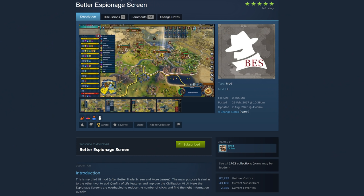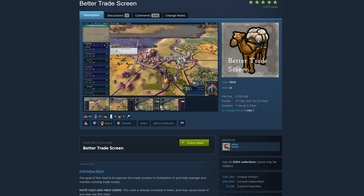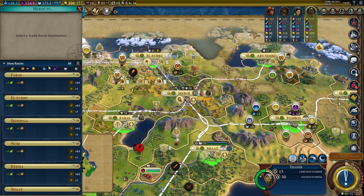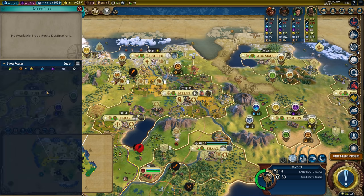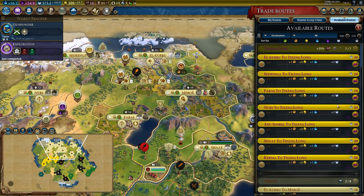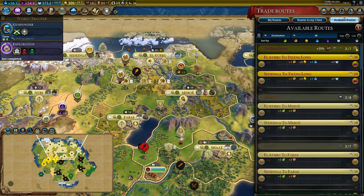In the same vein, we have Better Espionage Screen and Better Trade Screen, both of which significantly improve their respective menus. Better Trade Screen makes filtering your trade routes easier and allows you to quickly identify which routes will be the best to achieve your current goals. You can sort by destination, and the mod tells you which starting city has the highest yields for that destination. It'll also tell you if you have the Tourism Trading Boost active and show you at a glance if you have a trading post.